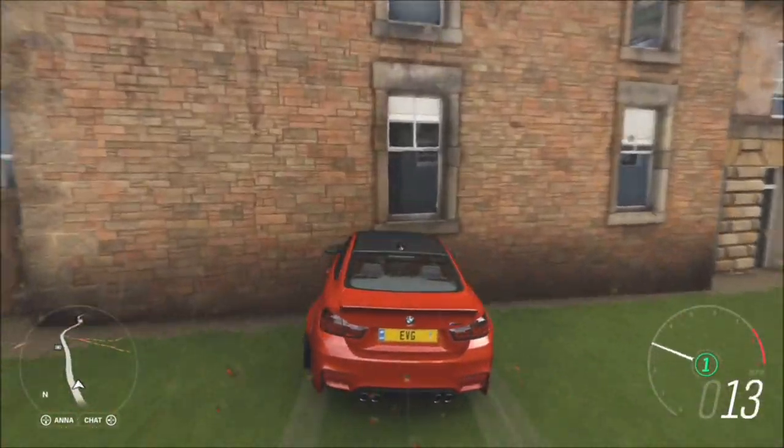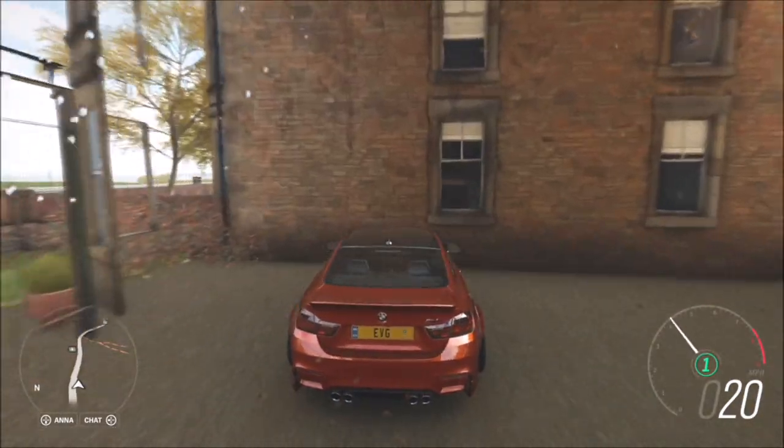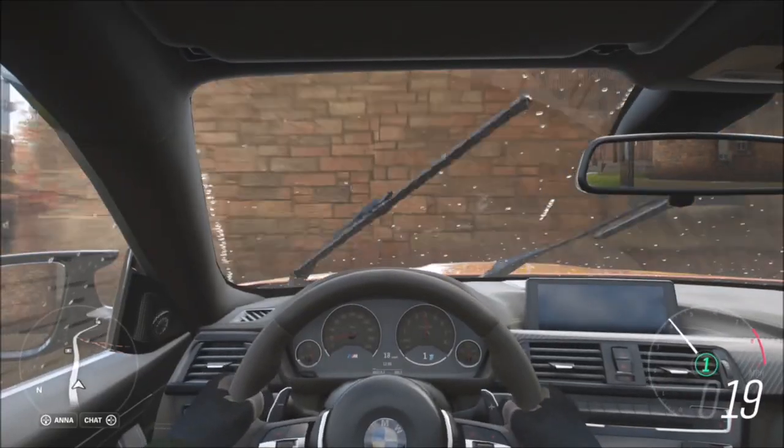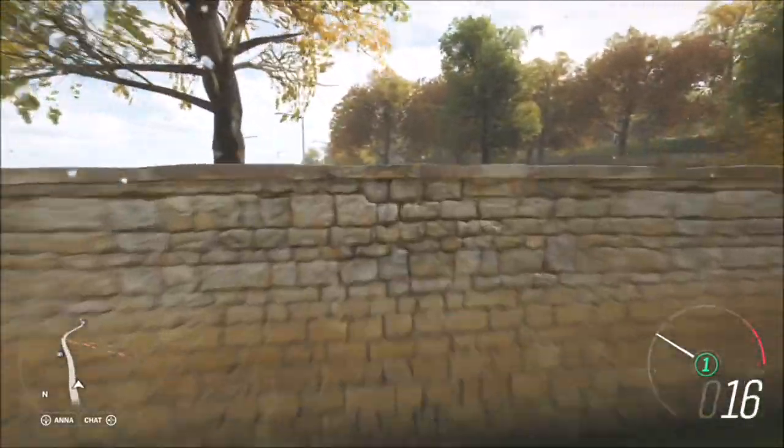As soon as you go in there, turn left and start driving slowly through these buildings. If you go further out to the right you'll probably fall out of the map, which I've done a couple of times, but don't worry — you can always hit Y and go back and hit the rewind button and you'll be fine.